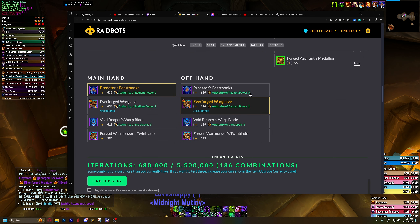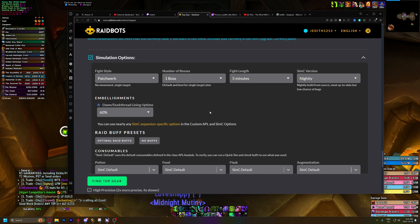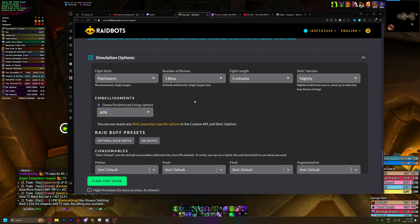Now when we have all of our options selected, we're going to scroll down. We're just going to sim patchwork, one boss, five minutes — this is the standard basic sim and it's going to give you the most accurate read. You don't want to be doing any fancy sims because that could give you very skewed results. Maybe a certain set of upgrades is going to be a lot bigger for AoE but really not that good for single target, and vice versa. Going for single target is kind of just a safe bet.